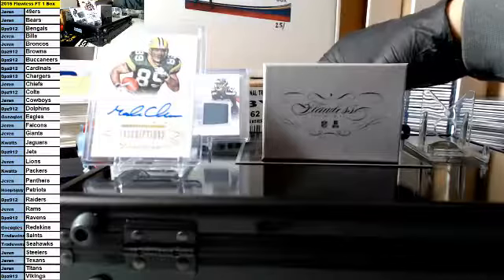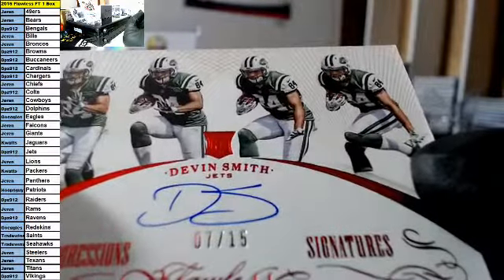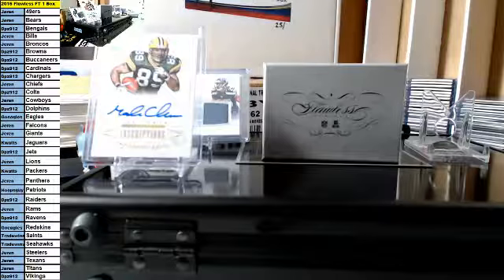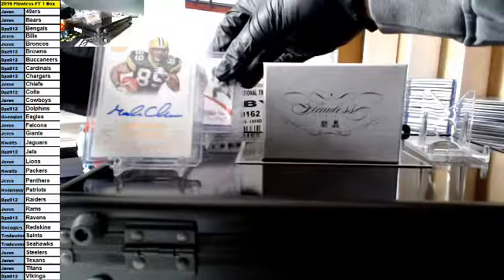Who got this team? For the Jets, we have a Devin Smith on-card autograph rookie, 7 of 15 progression signatures. That is for DP — congrats, Brad's DP. That's a cool card. Now we're getting into some nasty stuff, so good luck.